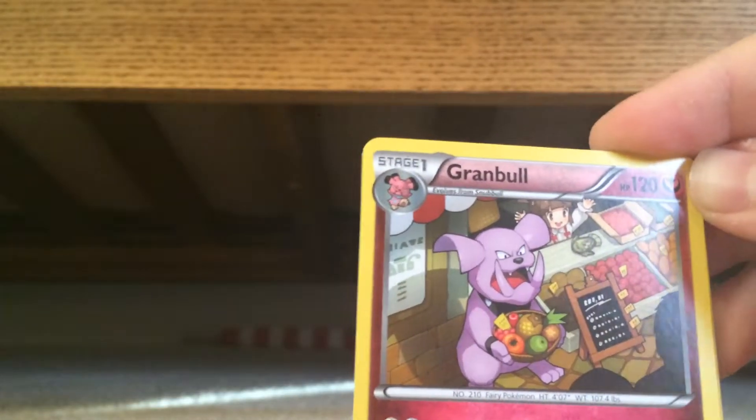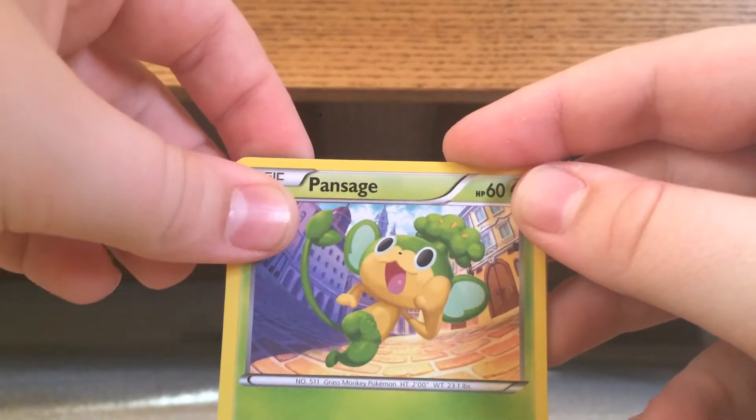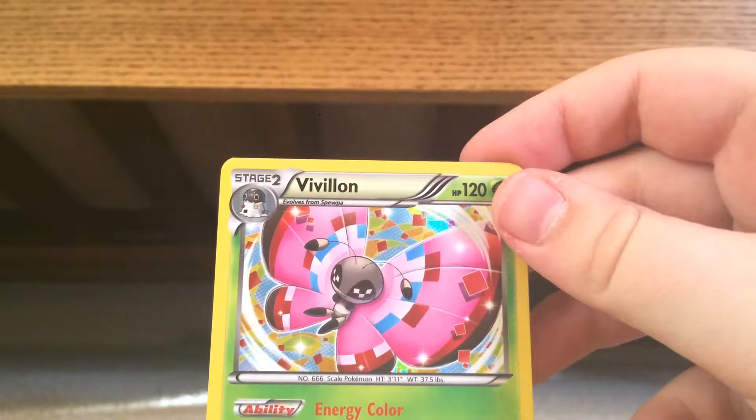Let's get to the second one. Here is the code. Let's get straight into the pack. First we got a Parallel City, Granbull, Haunter, Doduo, Pansage, Ralts, another Ralts, and a Vivillon. That was both Breakthrough packs. Let's get into the Ancient Origins.